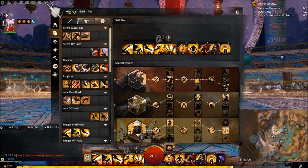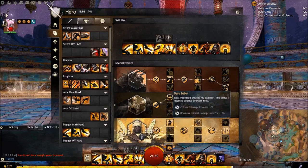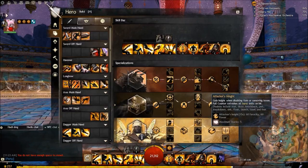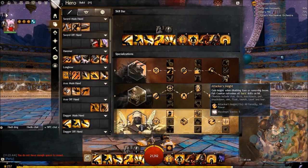Moving right along, we're going to get into talking about the build. When you run spellbreaker you're going to run pure strike, loss aversion, and full counter. Now here is where spellbreaker gets interesting — there's a trait called Duelist's Insight. I mentioned it in the video before the release of spellbreaker in Path of Fire, and it talked about how your skills refresh when you use full counter.